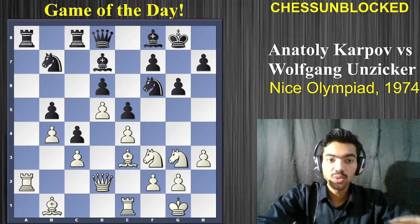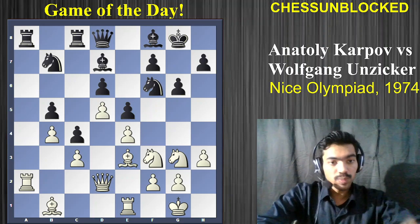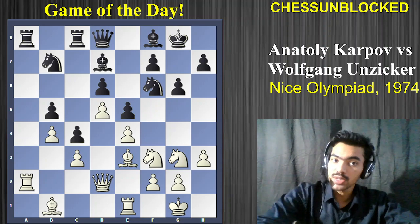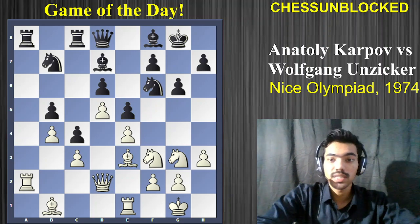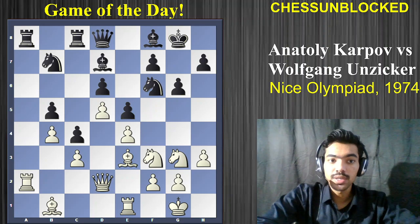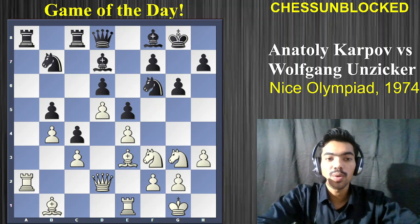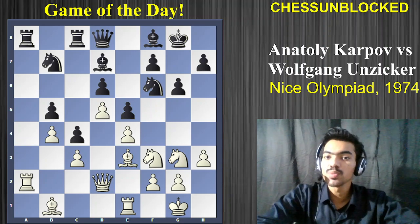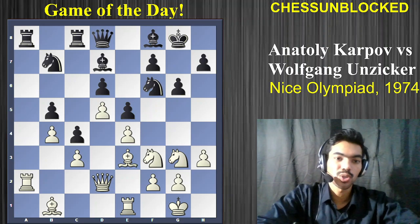This was a perfect squeeze, and when I was studying this game as a child it had a very deep impact. Specifically, the key move really taught me a lot and I was able to use a very similar idea in many of my future games. It is white to play — white was Anatoly Karpov, playing against Wolfgang Anziker in 1974. There is no spectacular combination here; it's all about maneuvering and squeezing the opponent.